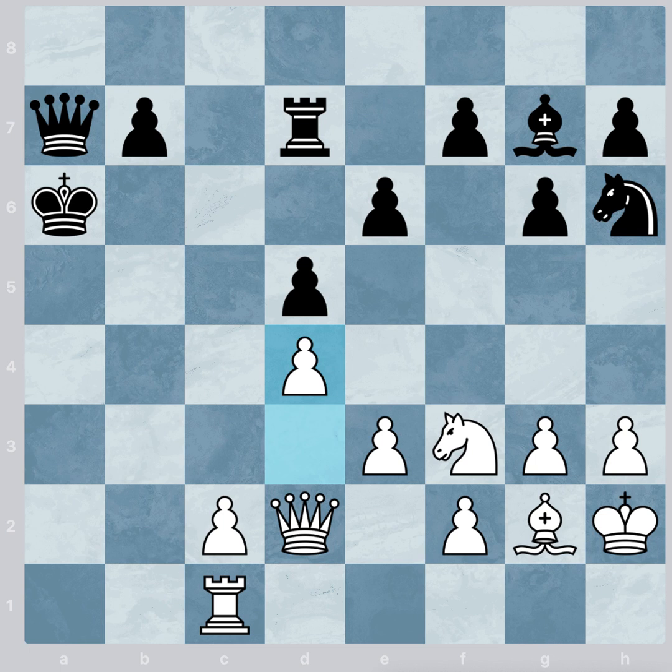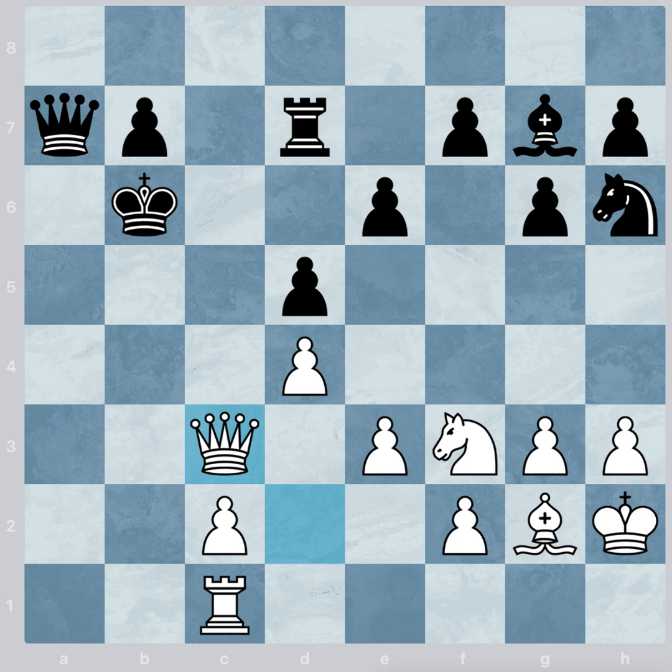Let's check out the most important responses by black. If the black king moves to b6, then the white queen moves to c3 and threatens to move the white rook to b1 check. Here the black king is forced to a6, and finally the white queen moves to a3 checkmate.